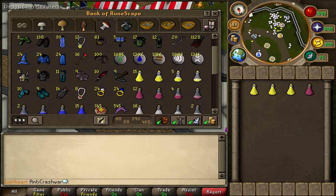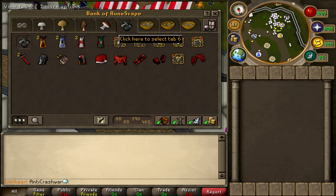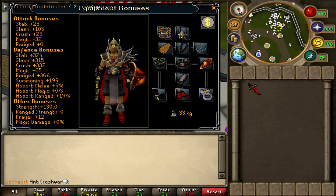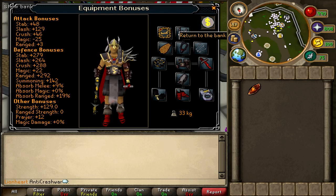Now if you are using the prayer method, you will need level 43 Prayer for Protect from Melee, or you can use Deflect Melee if you are on curses. And if you are using prayer, you might want to swap the DFS over for a Dragon Defender, as you're not going to actually be hit with melee at all, so you want to up your melee offense bonuses.